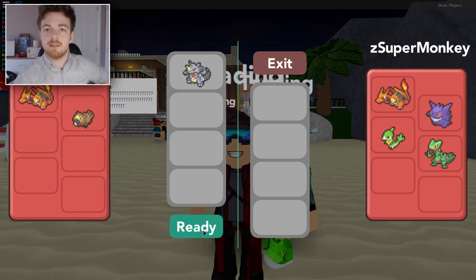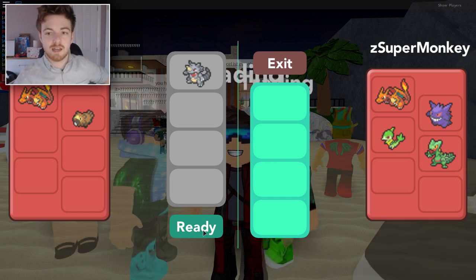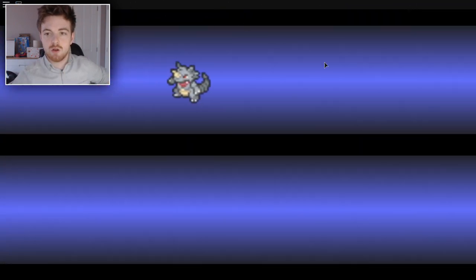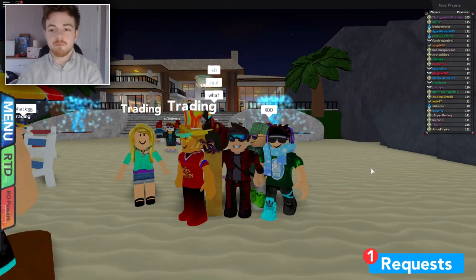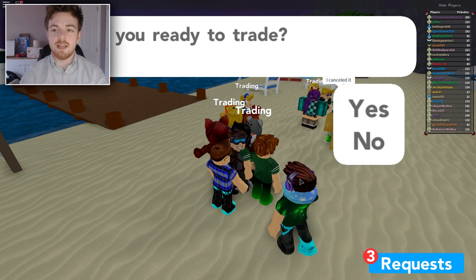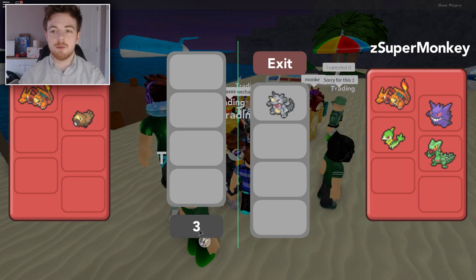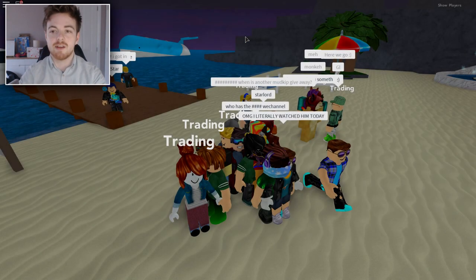Once you've traded it to them, tell them that if it says it's evolving, just cancel it out so that you can actually see that animation. Here I am trading it right now, and hopefully it shouldn't take too long. There you go, Rhydon — I'll see you in a little while. Now we're just going to wait for him to trade us back our Pokemon. So finally we got our trade back from Super Monkey, and he clicked cancel so that we can see the awesome animation of him evolving. We're going to click ready, click trade, and here he is — we are getting our Rhydon back for the last time. It will evolve in just a second.